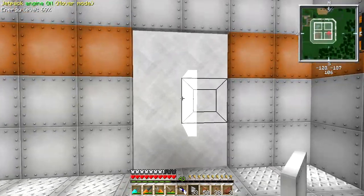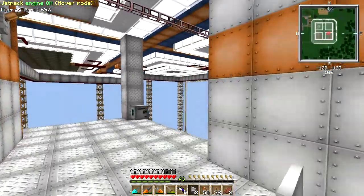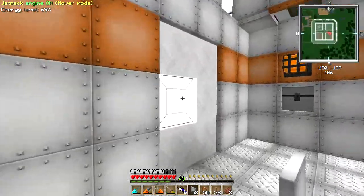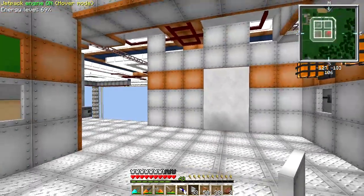I've installed a portal gun pad over here and I think we're going to put a portal gun pad in all of the important parts of the Wrenstar, so wherever we are we can just portal around. I think that would be pretty awesome.